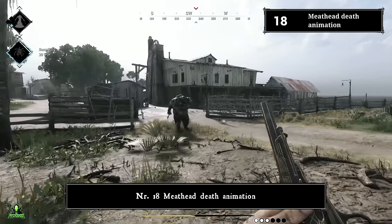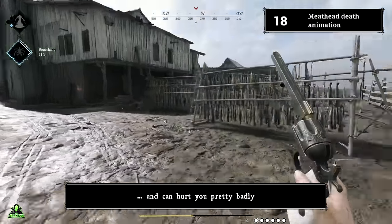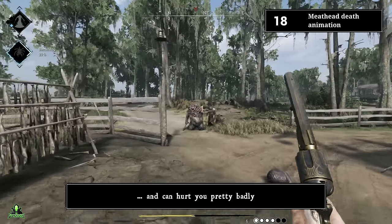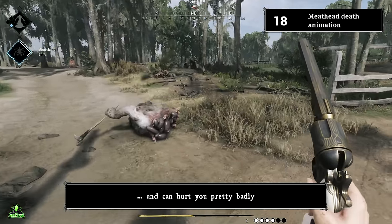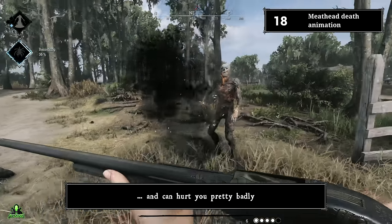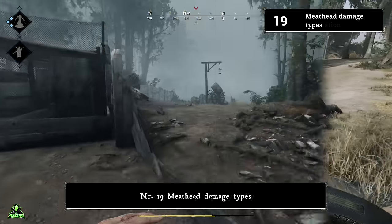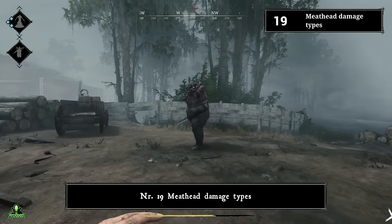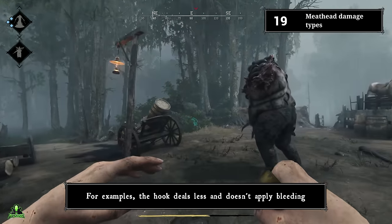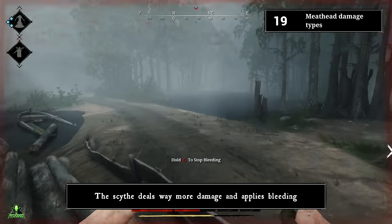Number eighteen: meathead death animation. Same goes for the meathead — the swing from his death animation deals full damage and can hurt you pretty badly. Number nineteen: meathead damage types. Meatheads deal different amounts of damage based on the weapon they have equipped. For example, the hook deals less damage and doesn't apply bleeding, while the scythe deals way more damage and applies bleeding.